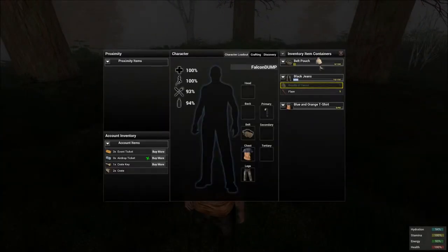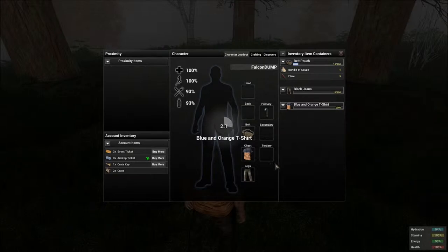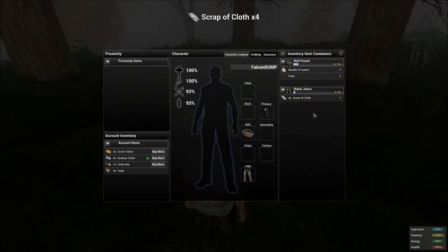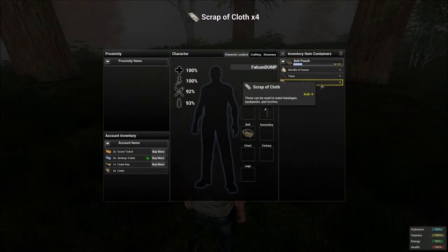So what I do is I take everything that's in my jeans and in my shirt, so I have nothing there. I go ahead and I shred my t-shirt, and what that's going to do is give me four scraps of cloth. Move that into the belt pouch, then I shred my legs — my pants, my black jeans, rather — and that's going to give me eight scraps.